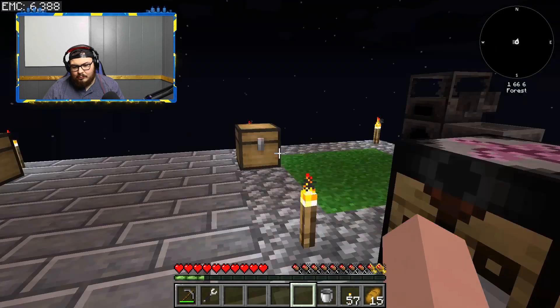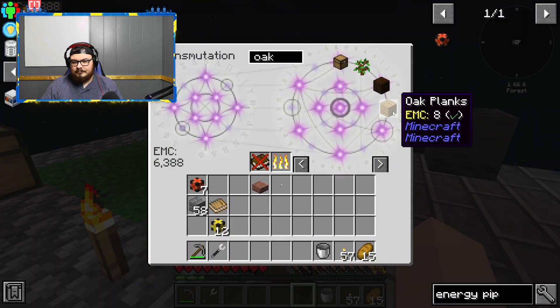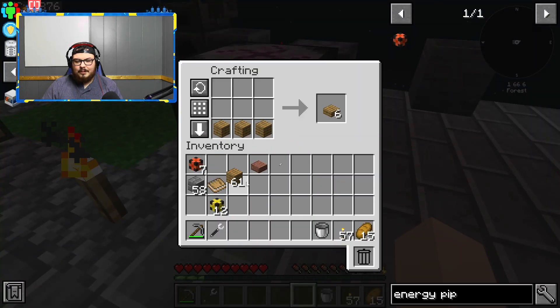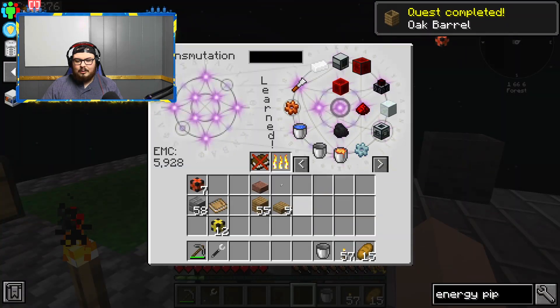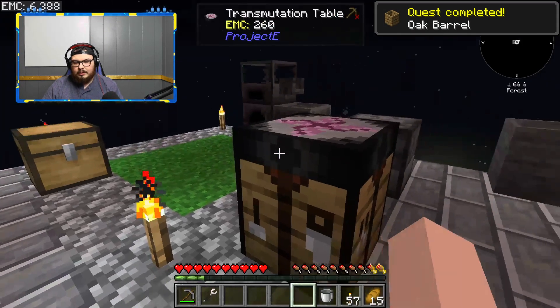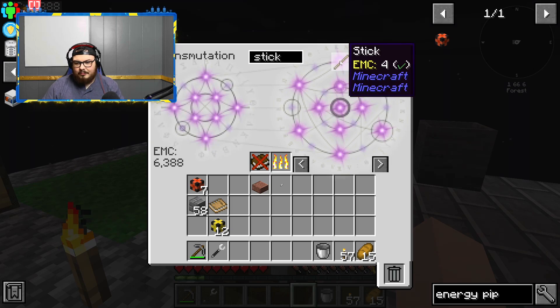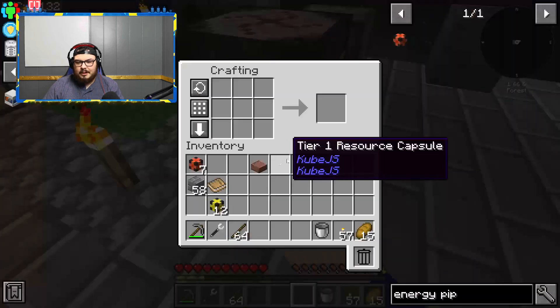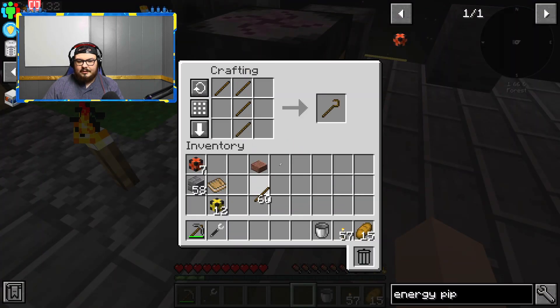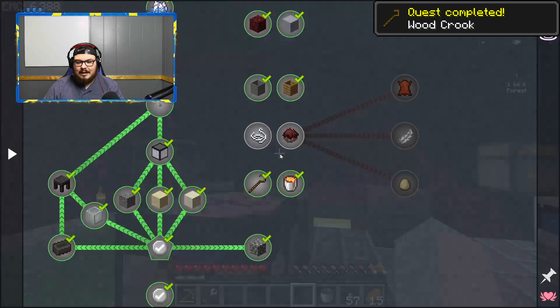We need to make an oak barrel, which means we just need oak. Go ahead and make a slab just like that, and there we go, we got the oak barrel. Also we can craft a crook while we're here - just like so. There we go, that is now done as well.